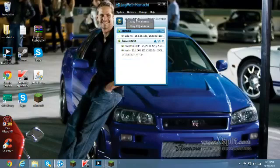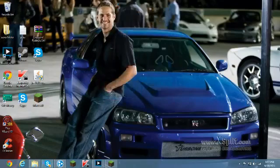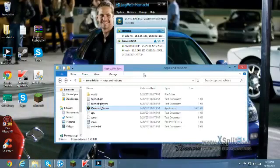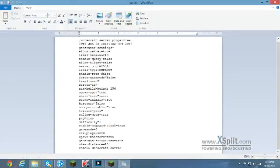This is the IP that you give to your friends. Just click right there and click 'Copy IPv4 Address' — that is what you give to your friends. To make it less laggy, copy that IPv4 address and go back to your server properties.